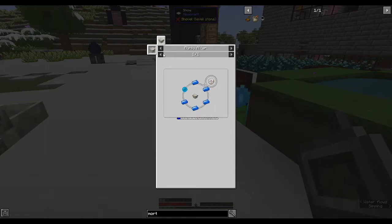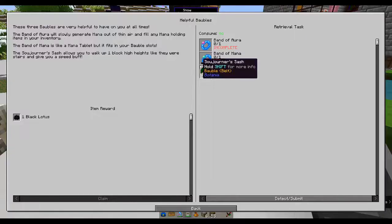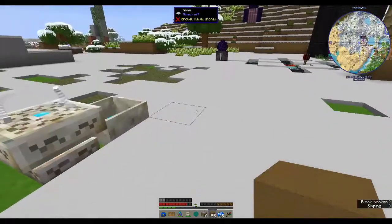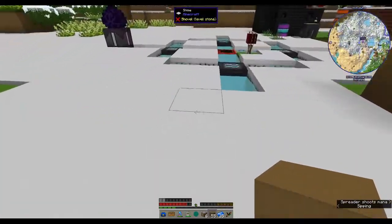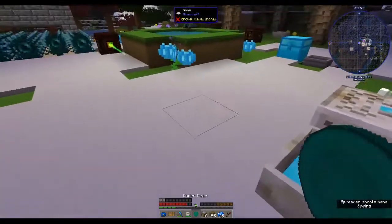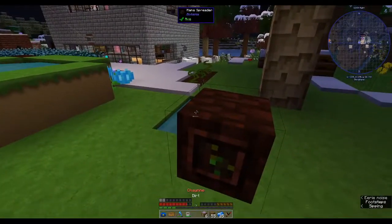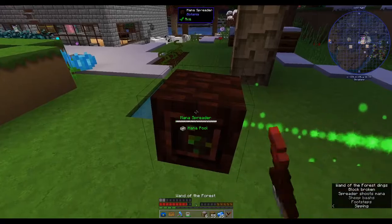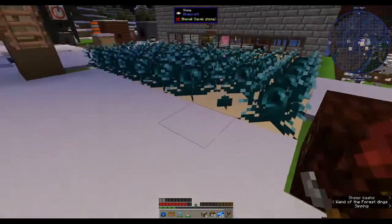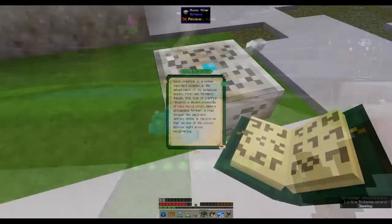To make these we need a rune of mana - we can do that. Four mana steel and a rune of mana. It's very hard to know what to make if you don't know what you're making or why you're making it. I don't know what I'm doing - I think that's why I don't like mods like Botania. I don't like mods that don't really explain what's going on; if it's not intuitive, I don't like it. That's just how I learn, I guess.